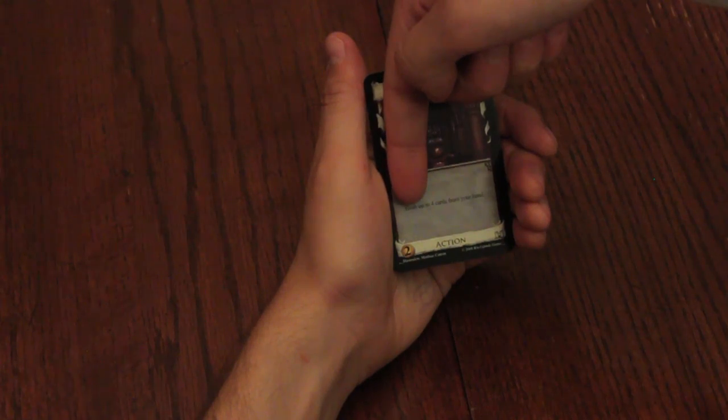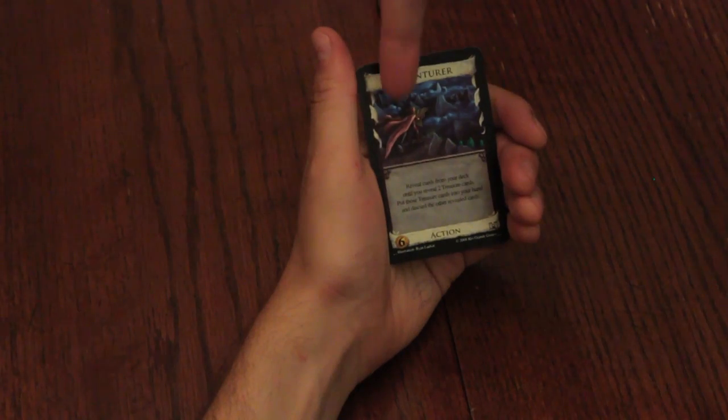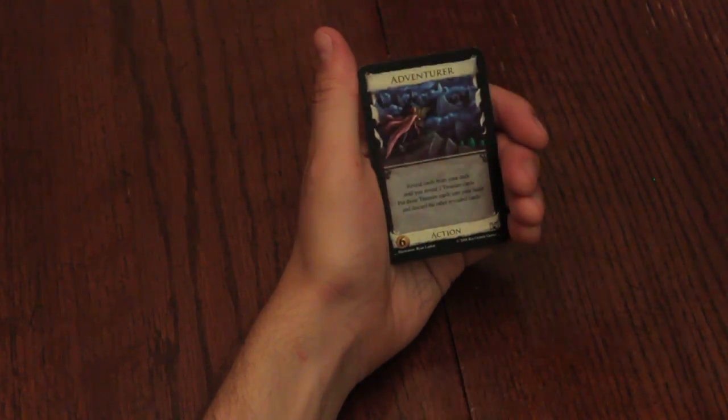Trash: move cards to the trash pile as described on the card. Gain: take a card from the supply and place it in your discard pile. Note that gaining a card this way does not count as a buy, nor can you combine it with coins, but buying qualifies as gaining a card. Reveal: show revealed cards to all players, then return them to where they came from, unless the card specifies something else.